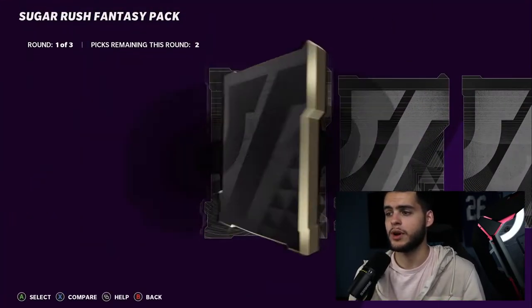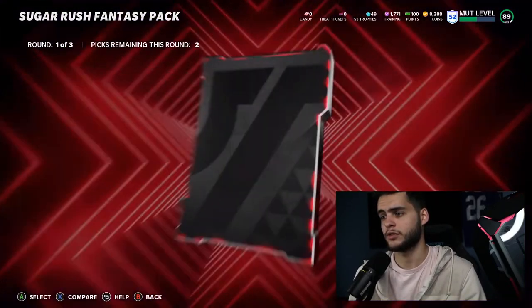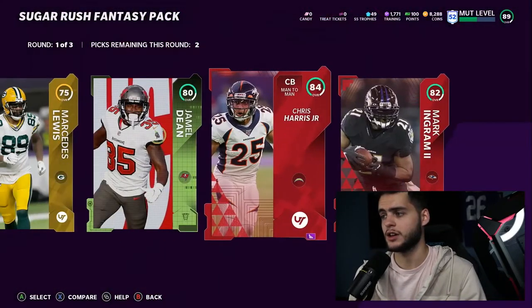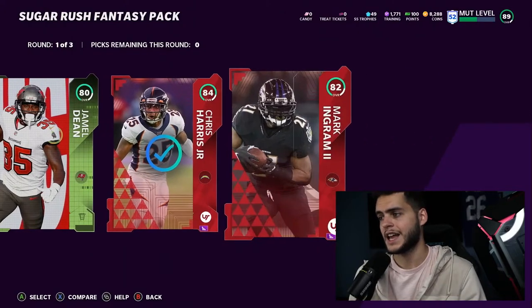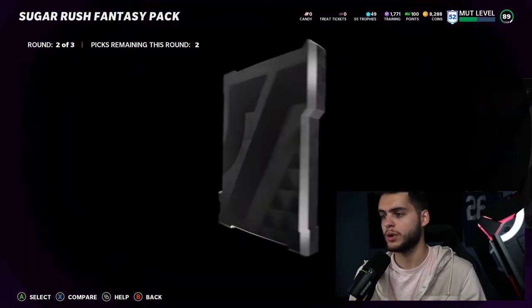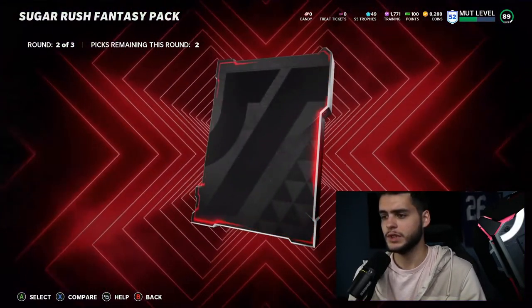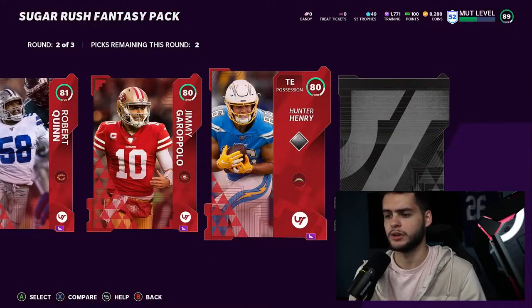We have three rounds. In round one we have some golds, and I get a Team of the Week right there — that's actually pretty cool. Elite 84 Chris Harris and another Elite. That actually wasn't bad for the first round. Next we have Robert Quinn and a lot of elites in here. Jimmy Garoppolo. I thought we had a higher Elite but no.